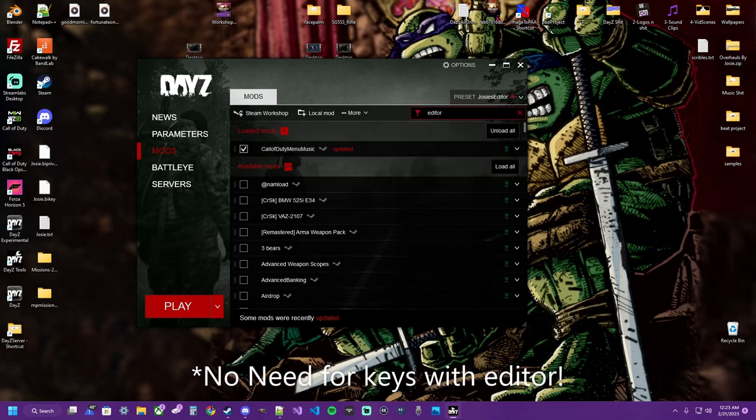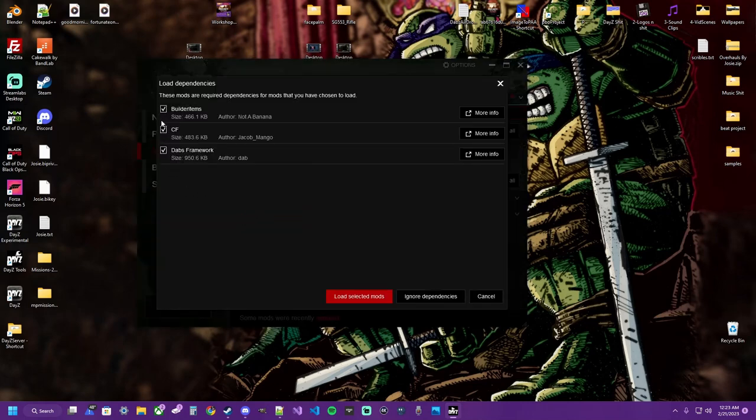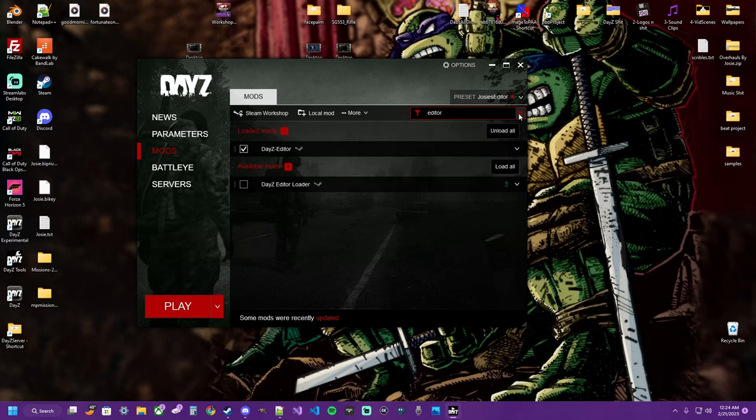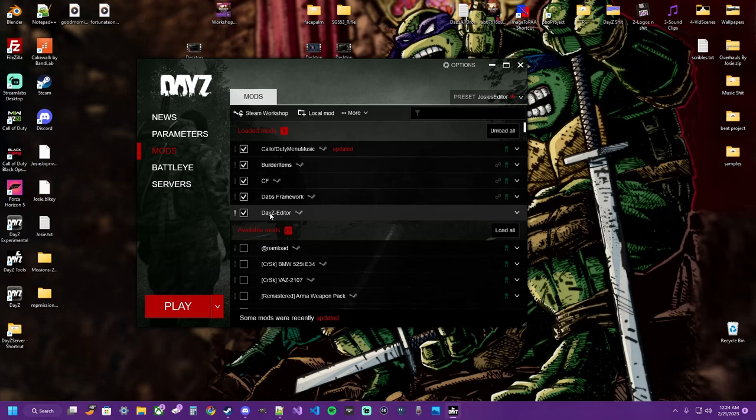Search for your DayZ editor. Now we have this selection. If you're not using it for PC and strictly using it for console, you don't need builder items. If you are using it for PC, you might want those. Go ahead and load those selected mods. Now we have a little playlist selection of our mods, just like we would normally with DayZ editor. Just tap play.